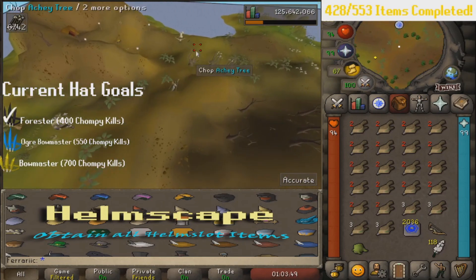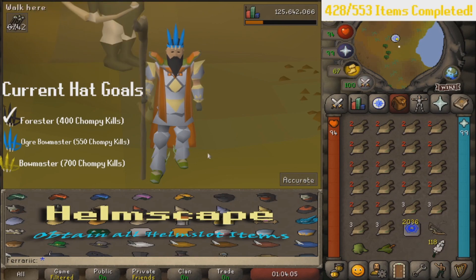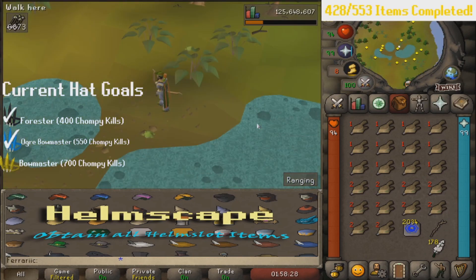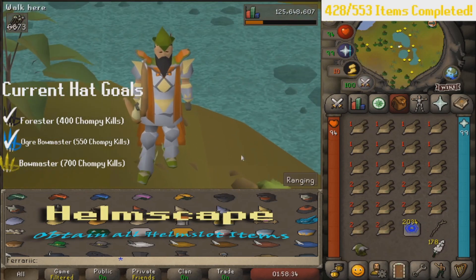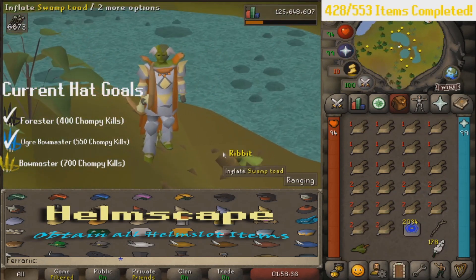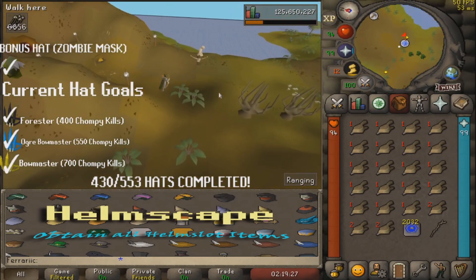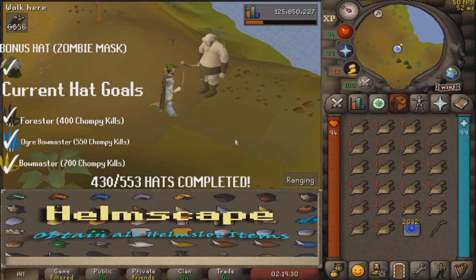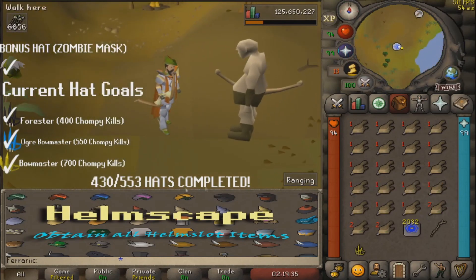The final hat we're looking for today is a 700, so the bowmaster. Oh my god guys, I got a zombie mask, look at it! Holy shit, another successful stream. I heard you're giving away free hats — let me see it. We got a yellow one.